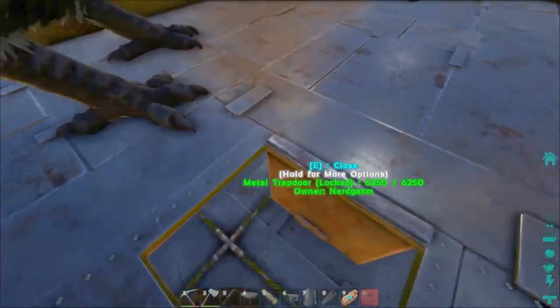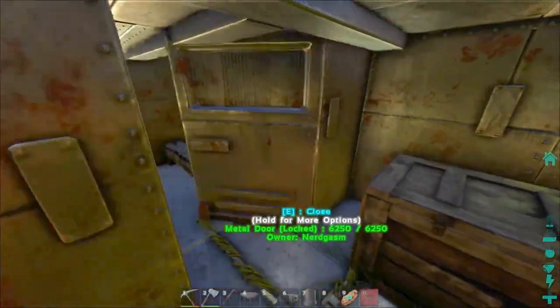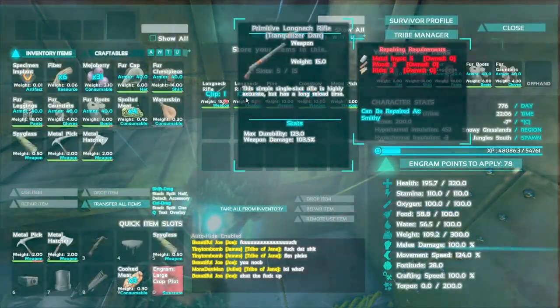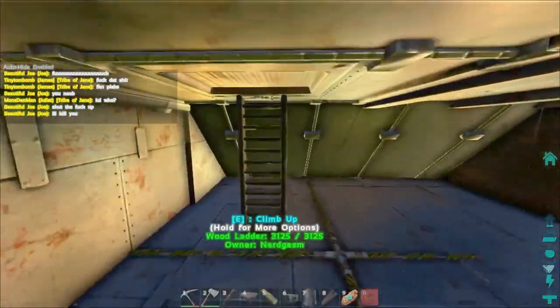Over down here we've got a little bunker sort of room. This is sort of, if we are being raided, a place where we can always respawn because it's going to be the last place that does get attacked. I've got the bed down there and just got a couple of weapons that we can utilize.